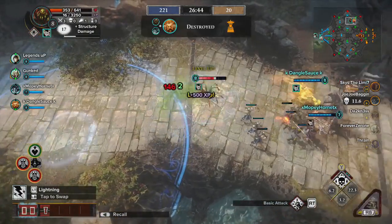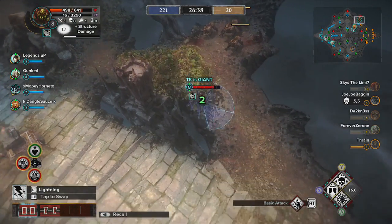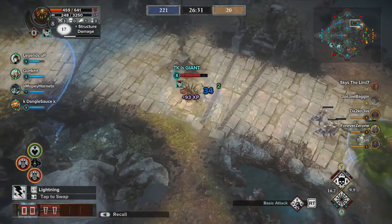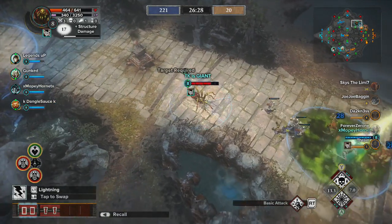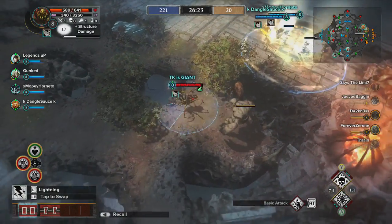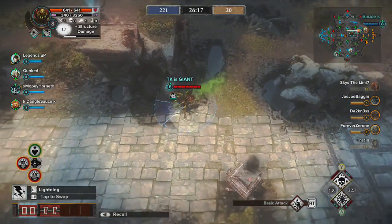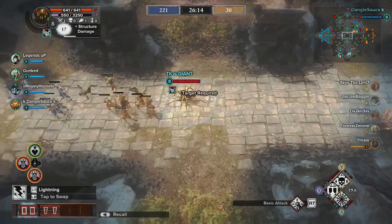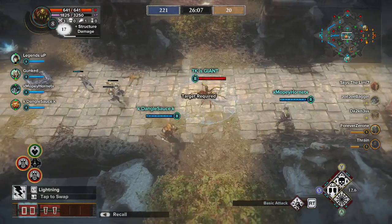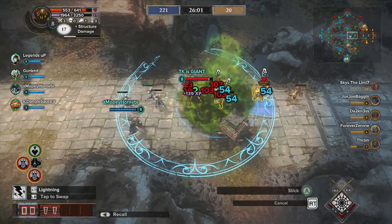A great technique is timing your Hunt ability — which gives you invulnerability — just right when a tower is about to hit you. Pay attention to the lob of fire from the tower, and don't hit your ability right when you see it coming toward you because invulnerability only lasts a split second. Wait until it's about halfway, then hit your ability, and you won't take any damage from that last tower hit. This has saved me a couple of times when I've been on almost no health and been able to get away.